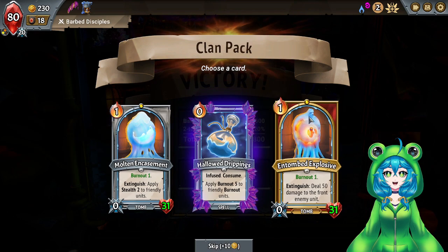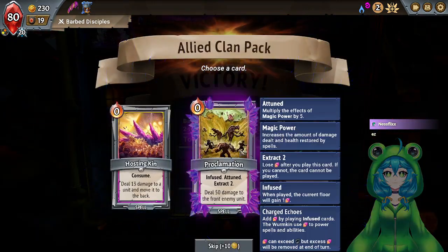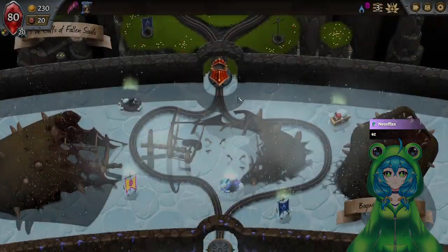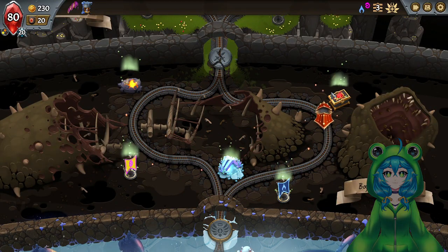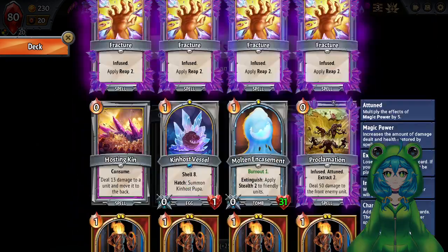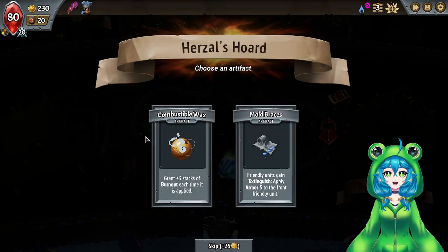I really like Entombed Explosive — 50 damage to the front enemy units. I'll take that. Duplicate a card? There's nothing I want to duplicate yet. You need plus three stacks of Burnout. Extinguish, apply 5 armor. Maybe extra Burnout isn't bad.